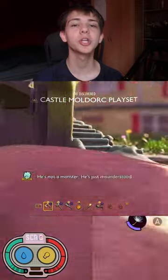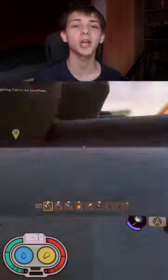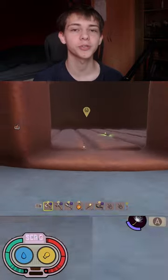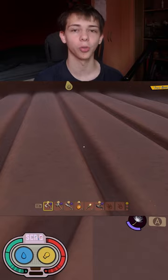And now that you're on the Moldork Castle, you're going to need to run up the stairs, which is going to take you about half an hour because these stairs are giant. And now they're at the top of the stairs. Just head into this room here and you will find the Scabby on the ground.